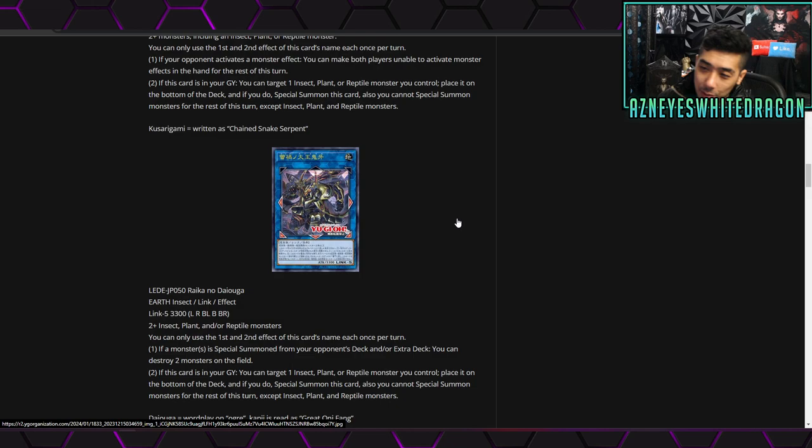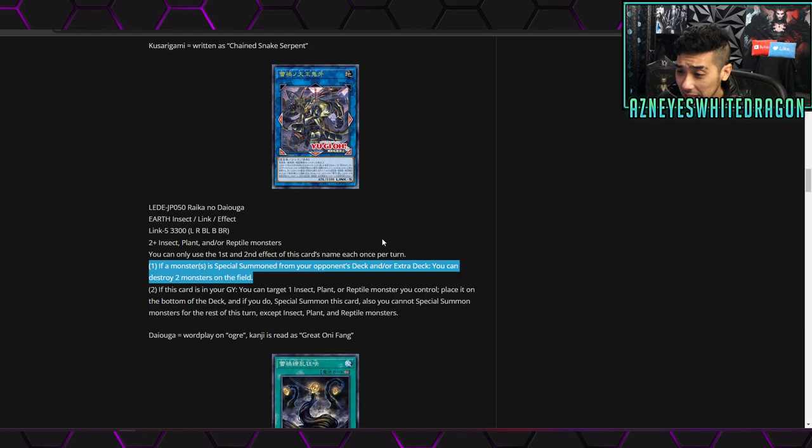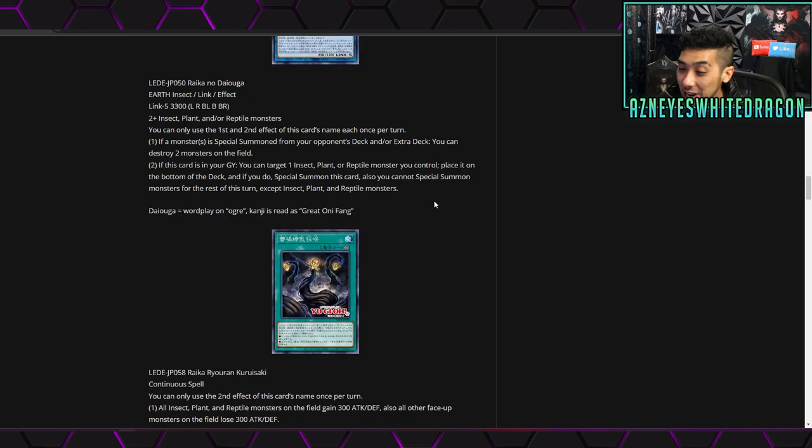If you have two of them out your opponent is kind of stuck — it's almost like Great Shogun Shien but instead of spells and traps it's like you can only use one monster effect in the hand. But it's only in the hand, so if it was anywhere it would have insane potential. Also the destroy-two requirement is a double-edged sword since you may lose out on one of your own monsters. There are a lot of downsides to this archetype, but let's check out the remaining support.